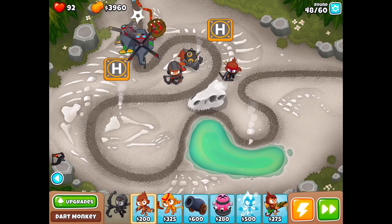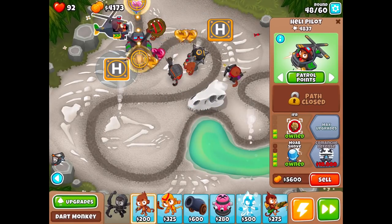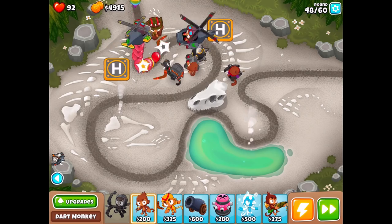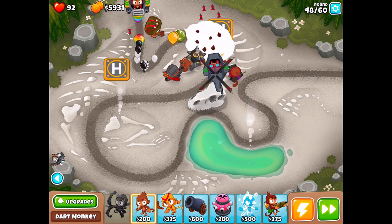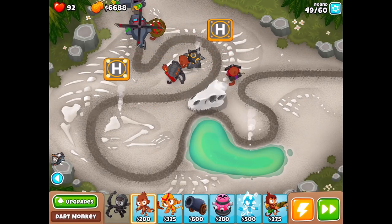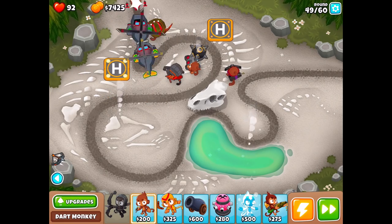I want to get rid of this but it costs 1,000. I really want that 10,000 upgrade but it might not be happening. We've already used so many superpowers — two of them with the super monkeys — but that was just because of poor planning. Almost at 7,000 and we only have 10 more rounds to go, so we really got to start handling it better.